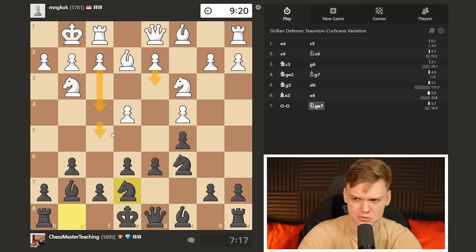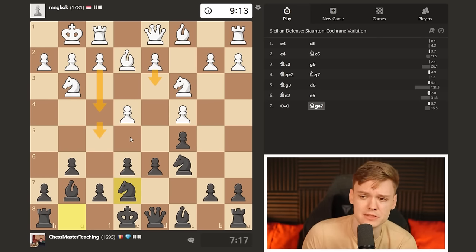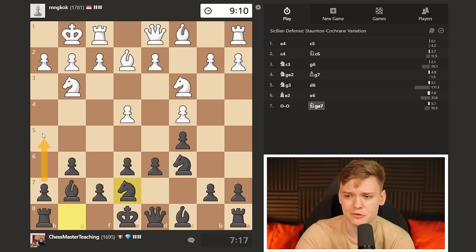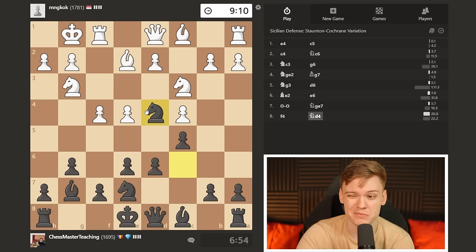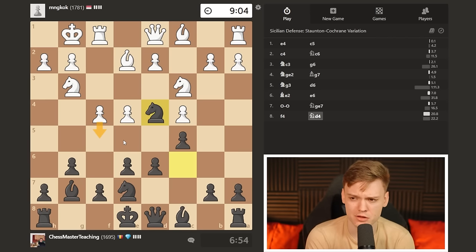And if f4 is getting played, we will have to consider playing f5 ourselves - that would be the main thing. White is going to do this and try to push for f5. To be honest, the more I'm looking at it, including h5 and h4 is probably to our benefit, because the g4 square is going to be vulnerable and the knight is going to be a bit loose. On the other hand, just playing knight d4 - imagine we can even do that right now. I just think we'll never have to worry about f5 seriously speaking, and because we don't have to worry about f5 too much, this will give us a free hand on the queenside.